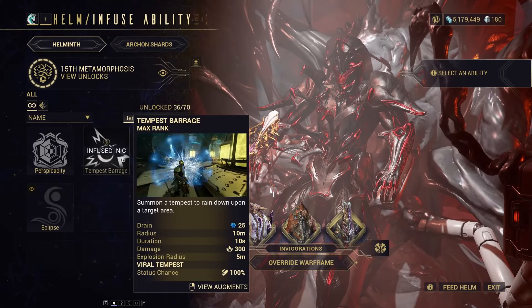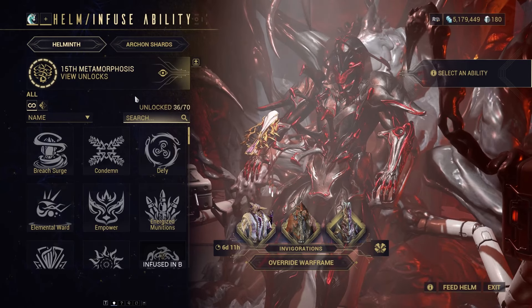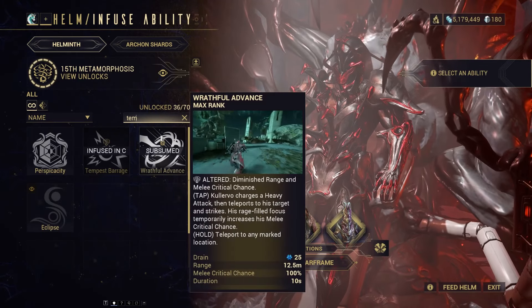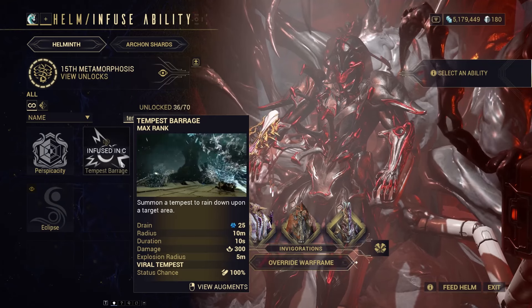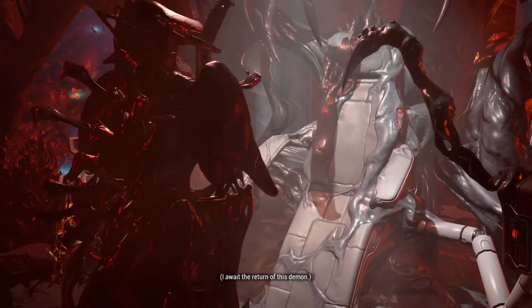To acquire Tempest Barrage, head down to your local Helminth and subsume that Hydroid you're not using. Tempest Barrage is going to be pretty amazing on Calervó, especially when you're priming. What we're going to be using to help prime is this Wet and Wild Tempest Barrage — Viral Tempest. Major key in this puzzle: 100% chance of inflicting Viral Status, and that's going to afflict alongside Corrosive at the same time.